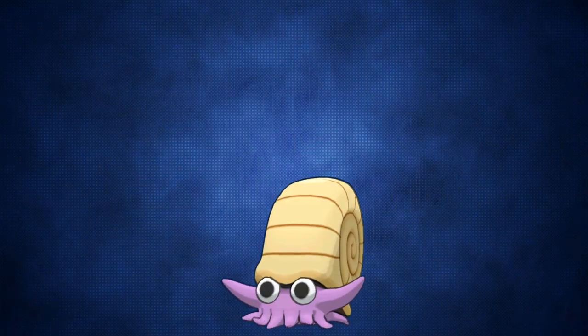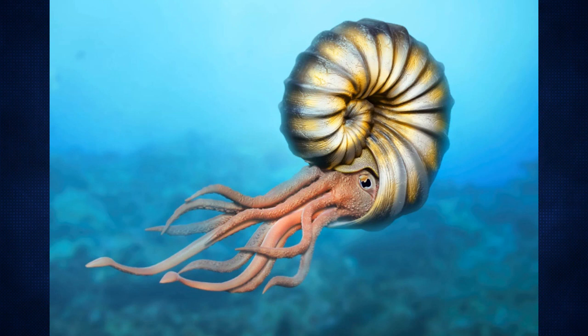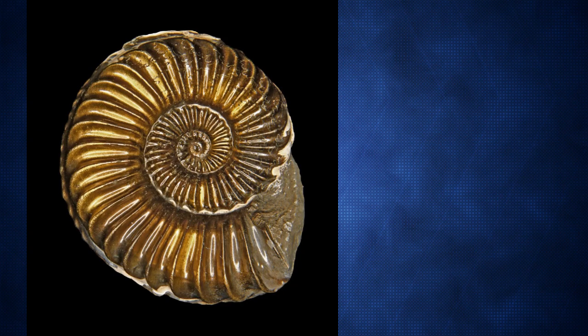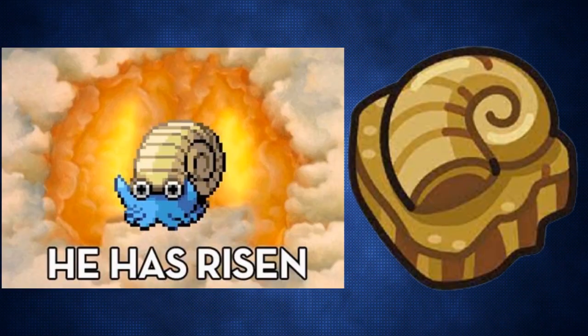Let's start with Omanyte. Omanyte and Omastar are based on ammonites, which were a species of cephalopods that went extinct over 66 million years ago. Ammonite fossils bear a resemblance to the Helix Fossil, which is the in-game item used to revive one.